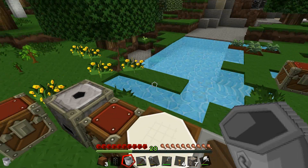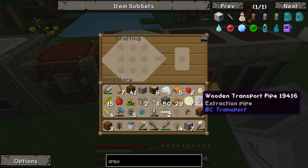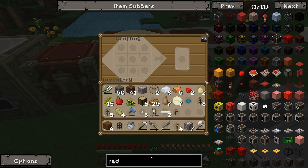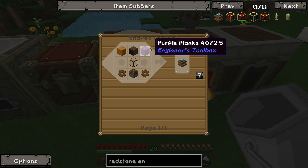Back to where we were before - we need a wooden transport pipe, which is wood on two sides and glass. There we go, got some wooden transport pipes. And then we need a redstone engine. So redstone engine - we need some planks, some stuff, some pistons. Can we make one? No, we need some more wood.